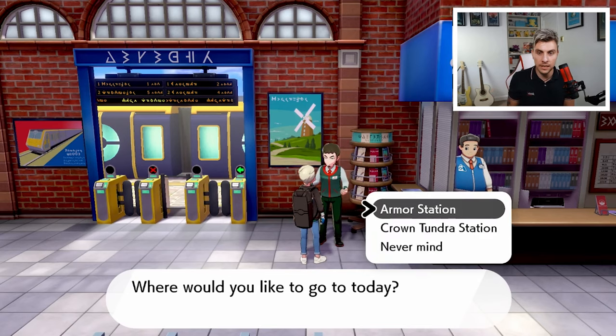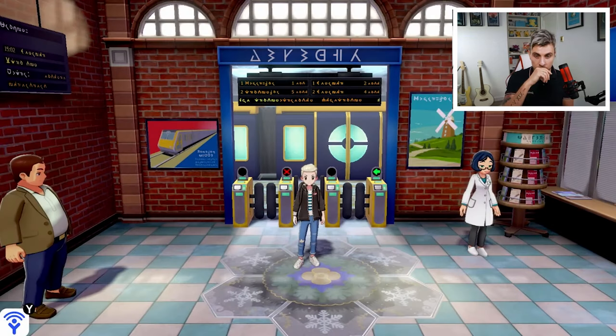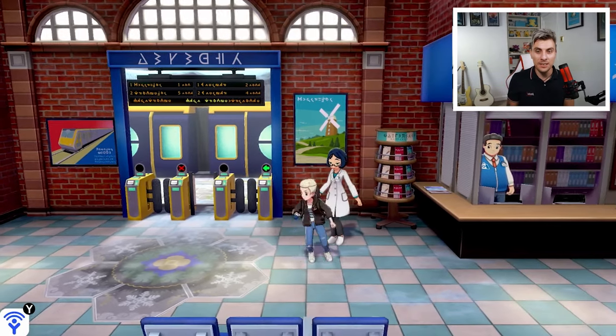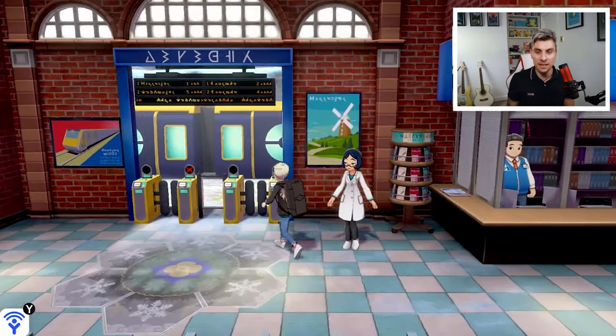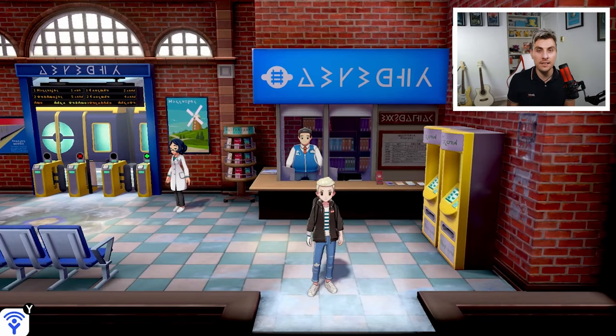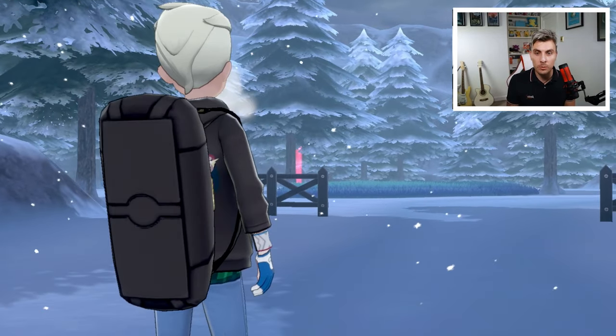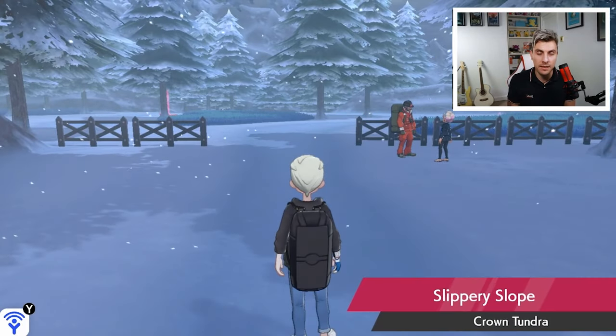Come over to this NPC character. They'll ask 'Where would you like to go today?' and give you the option of the Isle of Armor Station or Crown Tundra Station. Just click Crown Tundra Station. Once you're there, this NPC character will speak to you for the first time, update your Pokédex, and that's it — you're ready to go. You'll come out of the station, get a nice cutscene, and the game will begin with Peony in the distance.